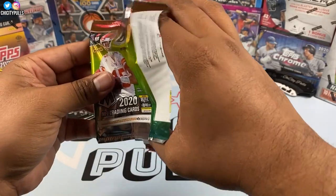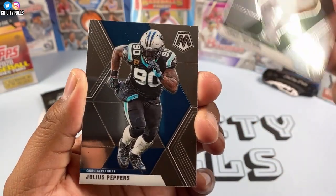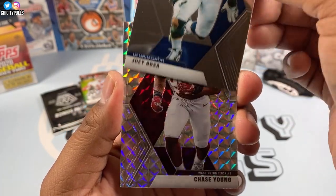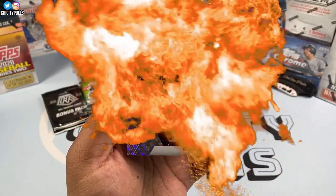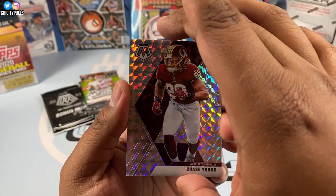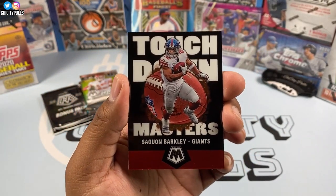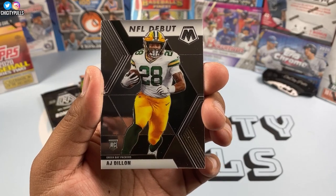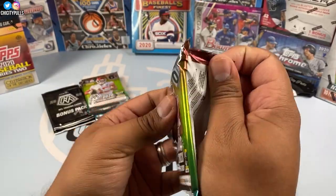Let's start! This one starts off with a Jordy Nelson, then Julius Peppers, Joey Bosa — and boom, Chase Young Mosaic rookie card! Nice hit right there, I'll take that. Touchdown Masters of Saquon Barkley, and an AJ Dillon NFL Debut rookie card. Already starting the video with an early boom, let's go!